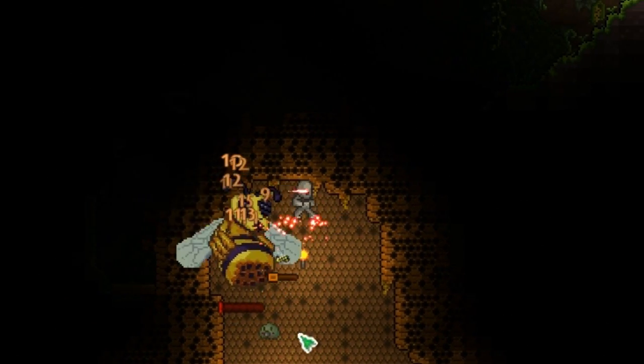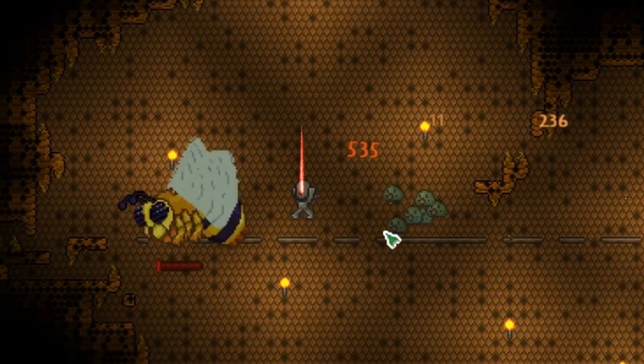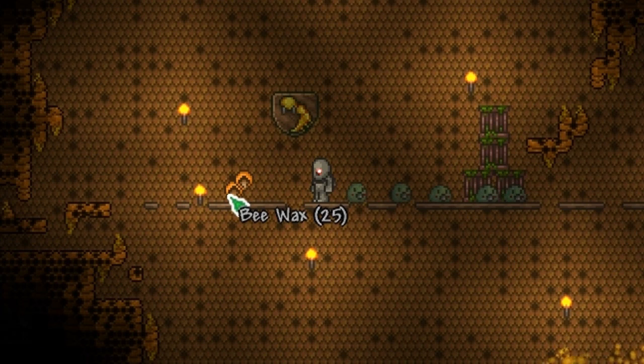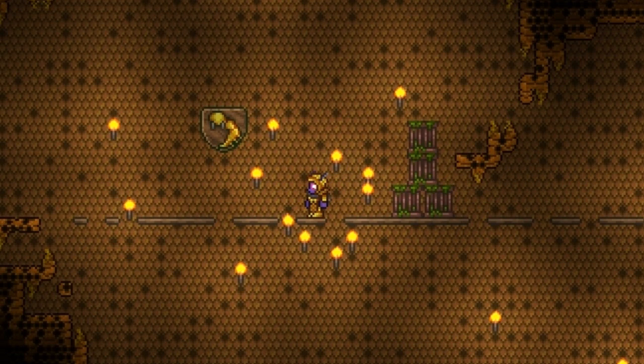Now onto the armor set you can obtain. The bee armor needs 30 bee wax to craft, which is dropped from the queen bee in the underground jungle. Wearing the whole armor set gives you a passive buff of being able to summon 2 more minions, and it also gives a set bonus of 10% increased minion damage.